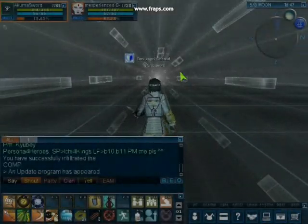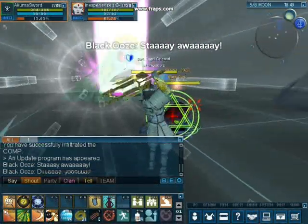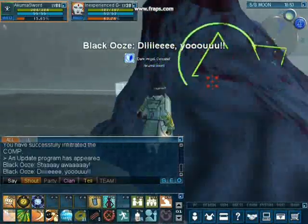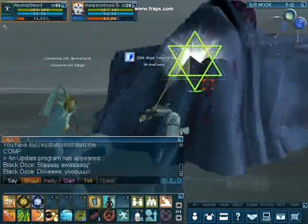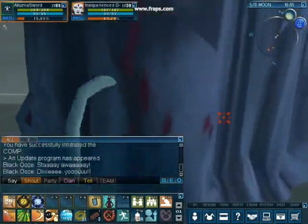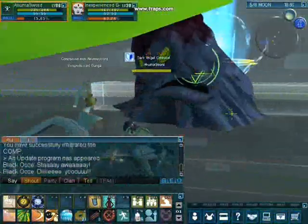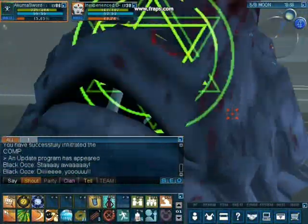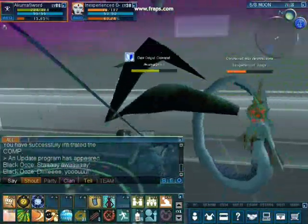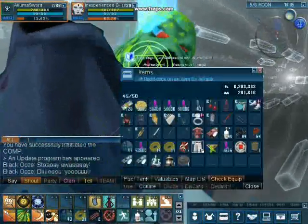Moving on to the next area, this is where things get interesting. Let's see if I can get rid of these things quickly. They don't drop anything, unlike in the original dungeon hacks. But they are pretty dangerous, and Ganga is going to be at really high risk, because she is weak to electricity as well as fire.